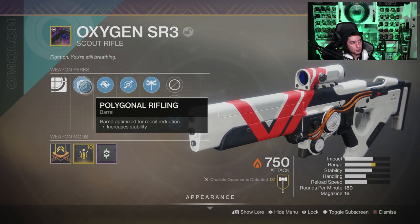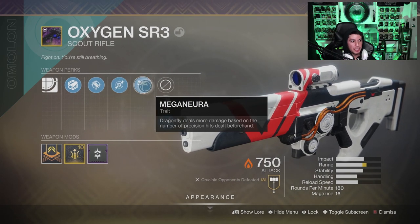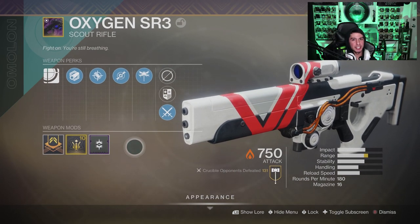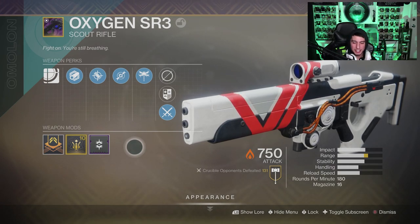This is a precision frame scout rifle. You got polygonal rifling, accurized rounds, dragonfly — the perk I just went over — Mega Nura. And of course we have dragonfly spec on here. If you guys are wondering how to get this weapon, it is a vanguard pinnacle weapon. Go over to Zavala, talk to him. He should have a bounty on him, pick it up, complete the tasks, and you will be rewarded with this beautiful scout rifle.